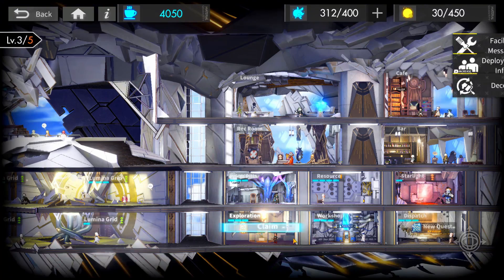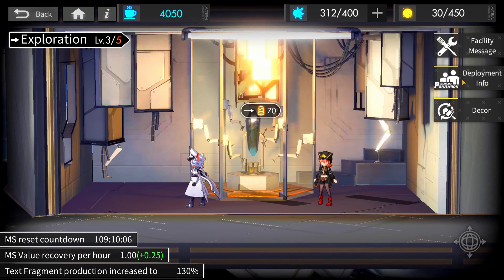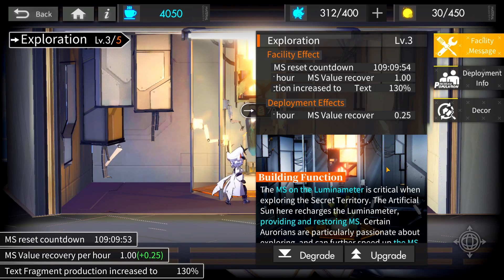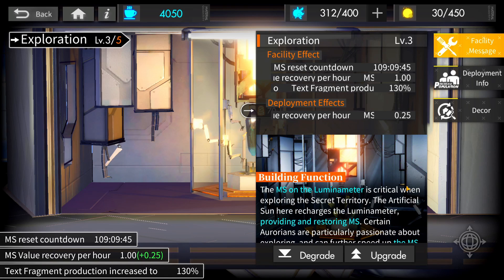Hopping over to Exploration — in this section you recharge and store MS passively over time. MS is the stamina of Secret Territory. In terms of upgrades, here you don't gain more capacity but you gain a bit more recovery rate for MS by assigning certain Aurorians. It also increases your text fragment production, meaning that after the cycle ends for Secret Territory, any excess MS you have will be exchanged for text fragments at whatever your production rate is. Mine is currently at 130%, so 1 MS will translate to 1.3 text fragments.